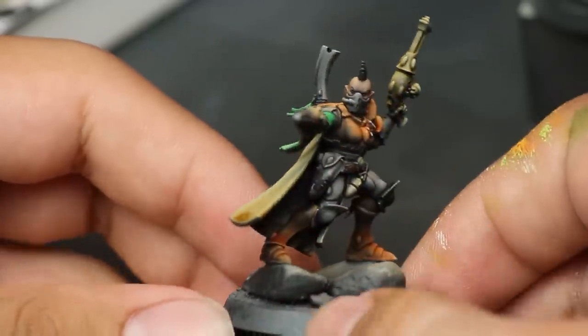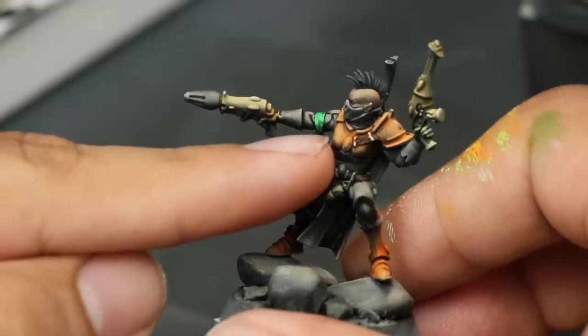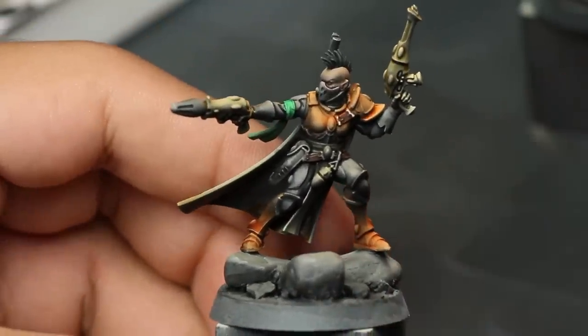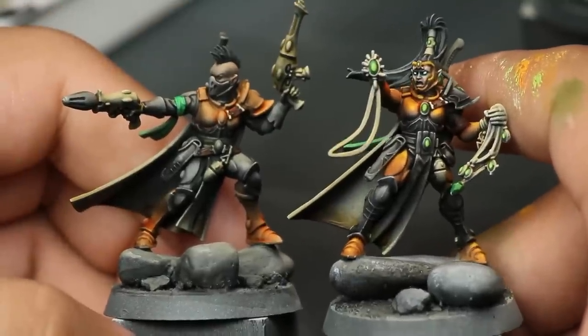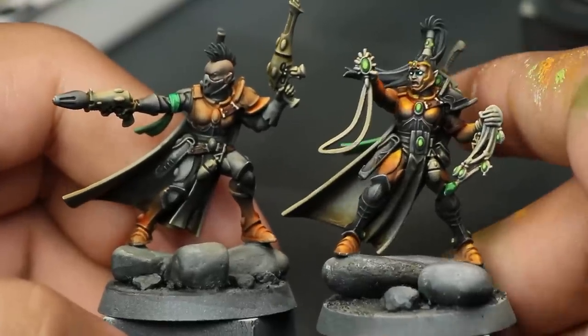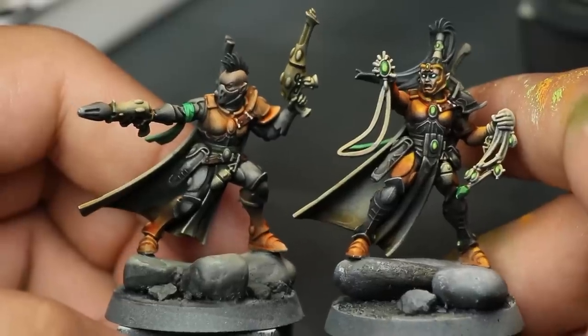The problem is that some parts are a little desaturated, and you can see a little bit of the white primer showing underneath. The way I would take this mini to the next level is with glazing. Look at this mini next to this mini — for not that much extra work, a little bit of glazing and highlighting... boom! Look at how punchy those colors are.